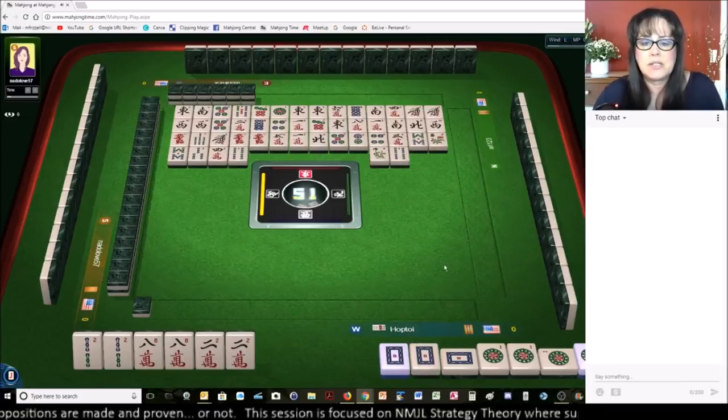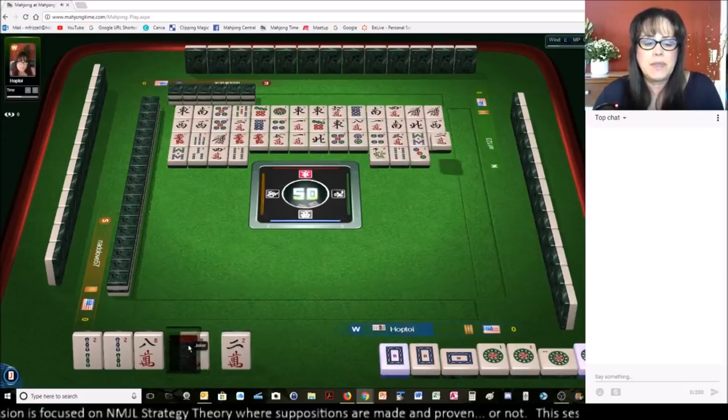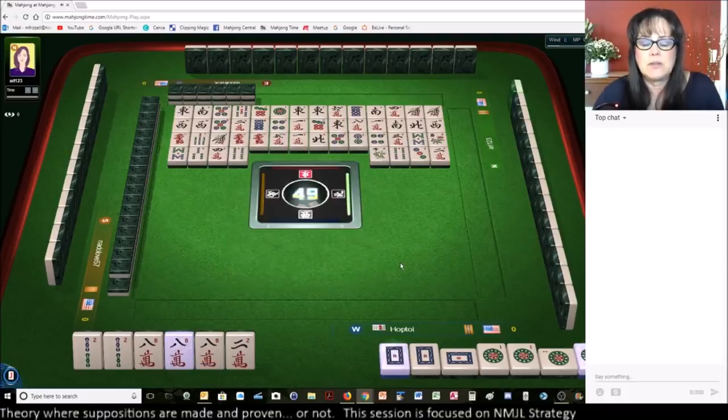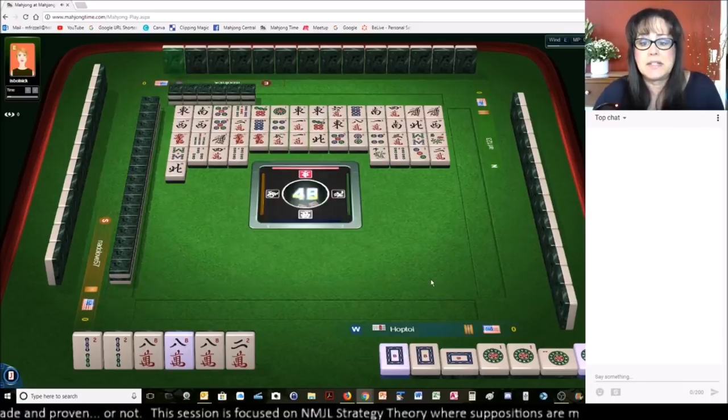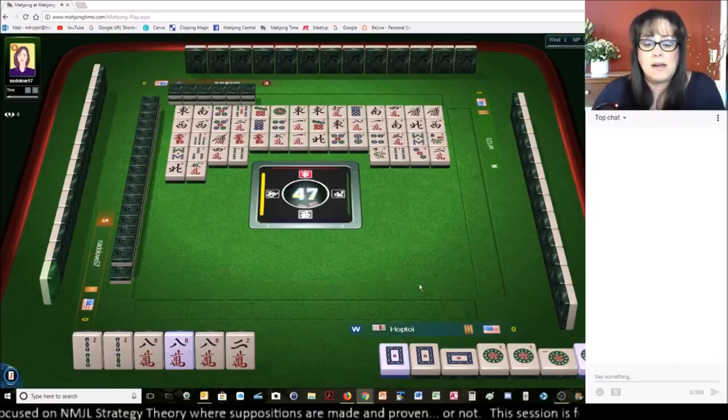White dragon — there goes one. Three dots. We got a joker. Nice. Two characters. Okay, we're ready to go. Let's see what happens. North wind — being set is not a guarantee. Five characters. It'd be nice to get this white dragon back.